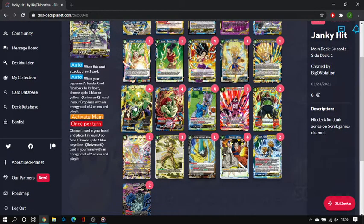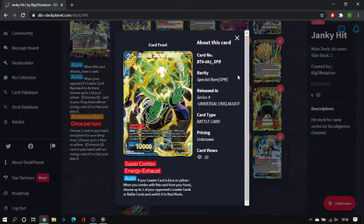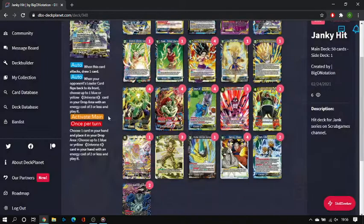For generic blue-yellow stuff, I'm running four copies of Zamasu Sacred Belief as the super combo. This is the perfect super combo for a midrange-control strategy — you want to be resting your opponent's battle cards when they attack so they can't follow up. It also triggers off any arrival plays you're making since the deck is blue-yellow.